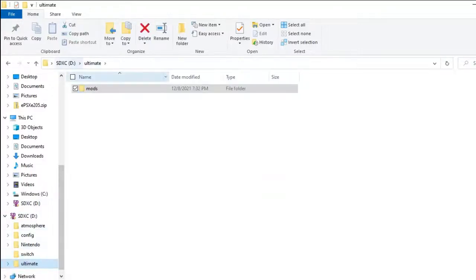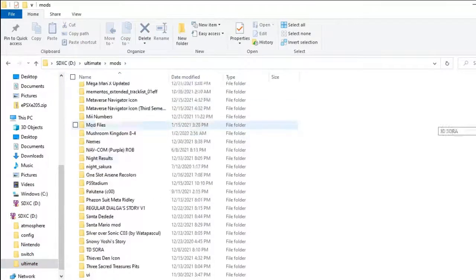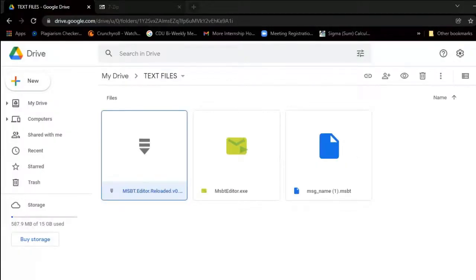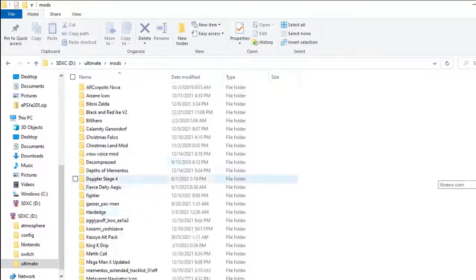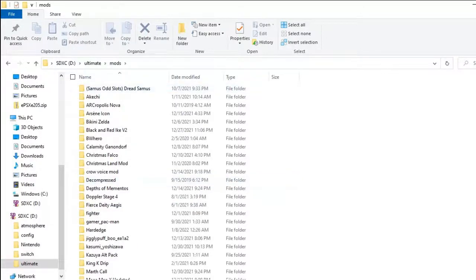Let me go through all the steps again real quick. You have the Ultimate Mods folder — this assumes you've already done mods before. Make a folder, title it whatever you want. In that folder you need to have UI and Message subfolders, plus the msg-name file I provided in the description. Load the MSBT editor, edit your files, click Save, and you're done. Plug the SD card back into your Switch how you normally would do your mods, and they should work. And yeah, this is how you do the text files. Shortly I'll show you guys if it worked or not.